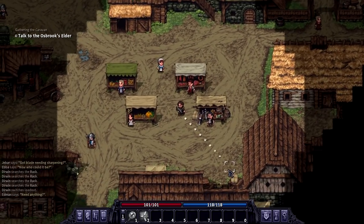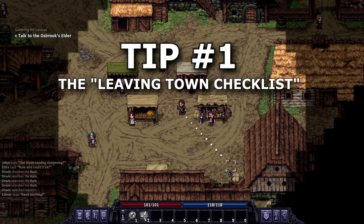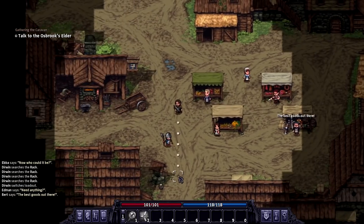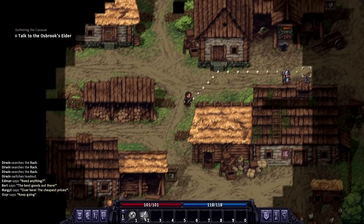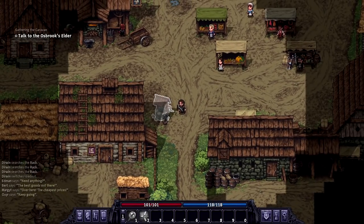Without further ado, let's move on into tip number one. I have a leaving-town checklist because it's easy to forget. Before leaving town, you should always repair all your items, stock up on arrows, stock up on food and medical supplies, and refill your water skin. For repairs, you'll need to visit the smithy, the tailor, and the carpenter respectively, depending on what kind of items you are wearing. You buy arrows by the carpenter down here, and food you can always find up by the market stalls.